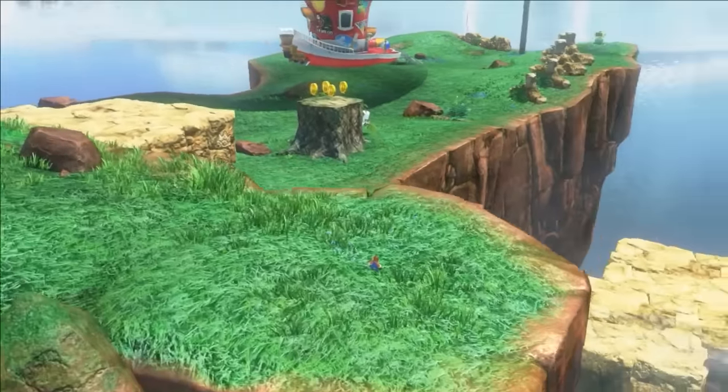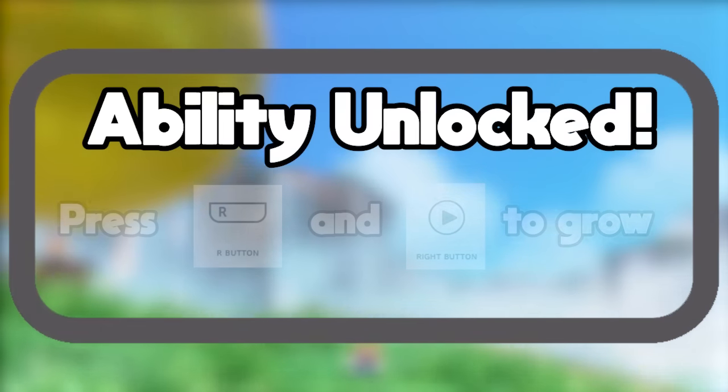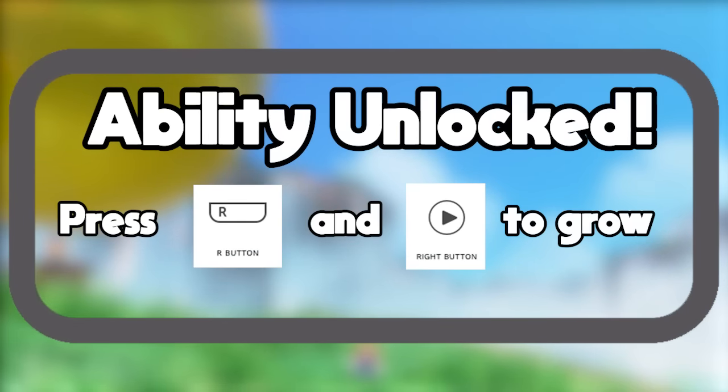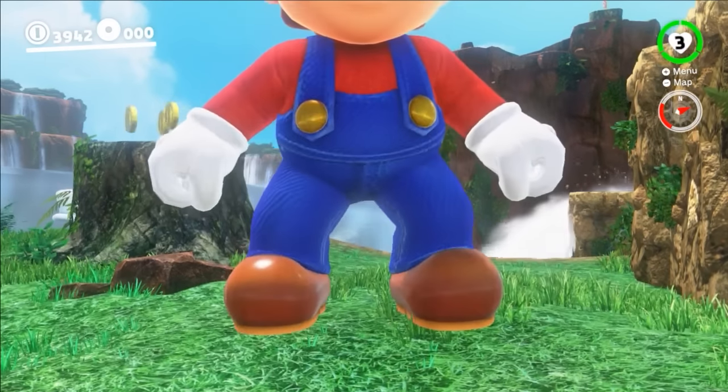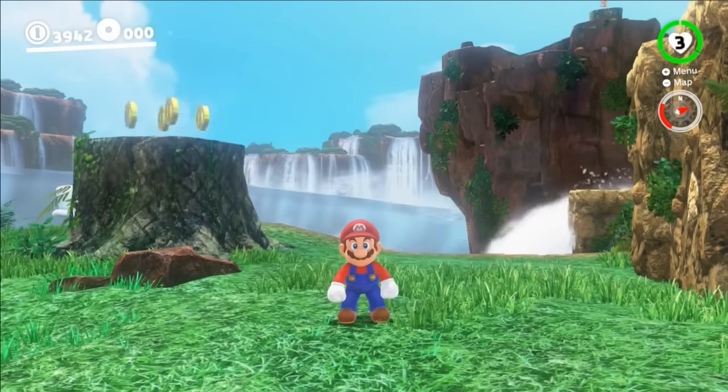Right when he swims out, a message appears on screen. Ability unlocked! Press R and right on the d-pad to grow. Mario experiments to learn that left makes him shrink, right makes him grow, and up returns to his normal size.